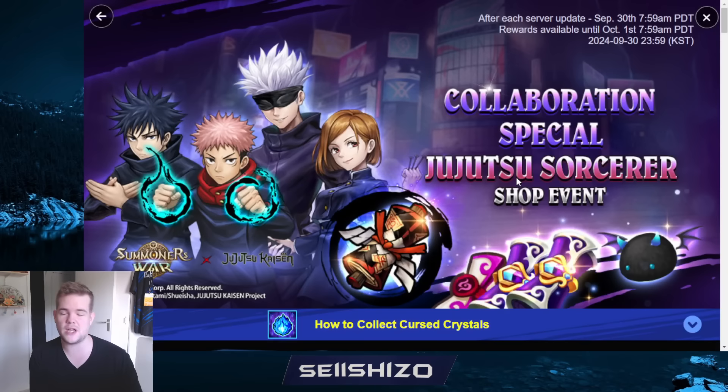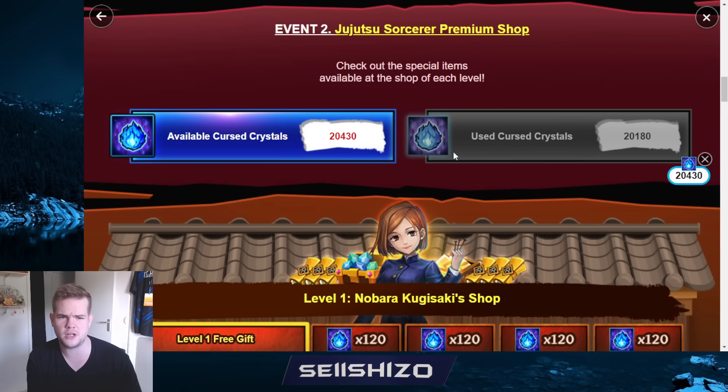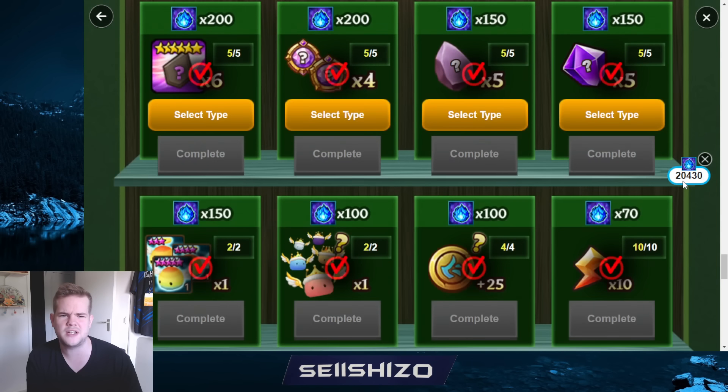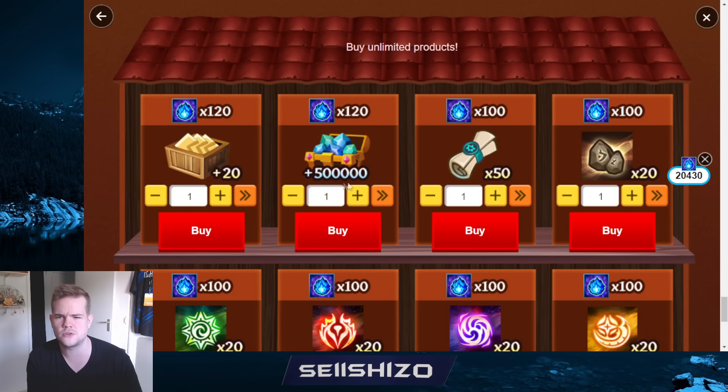Let's look at the special event shop, because I think around this time is probably when everyone bought most of the stuff. I've got about 40k points right now - may have spent a little bit - but I'd say for about 15k to 20k you finish the whole shop, and afterward you can start buying a lot of energy. Buying energy isn't the best trade; it's not like the AC collab or the Witcher collab, which were better.